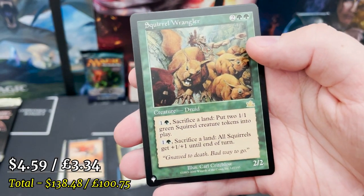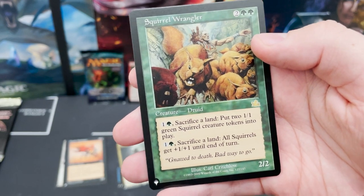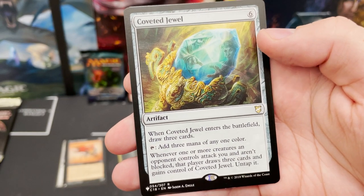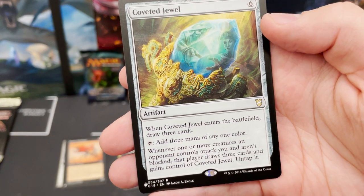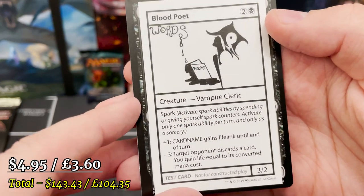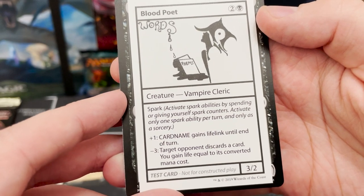Vengeful Rebirth, Etched Oracle, Squirrel Wrangler — cool card. Maybe Carpet of Flowers — that's another really expensive one you'd love to see in that slot. Coveted Jewel from Commander 18: pay six, draw three cards, and continue to add three mana of any one colour each turn. That's pretty good.